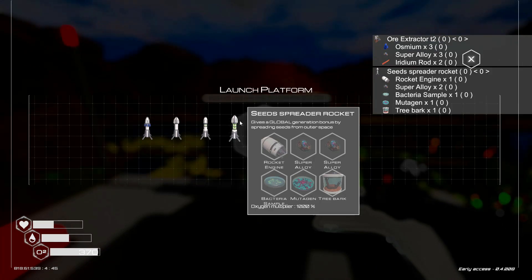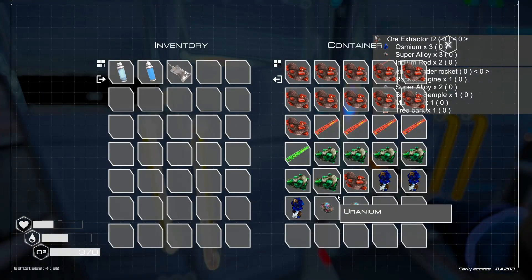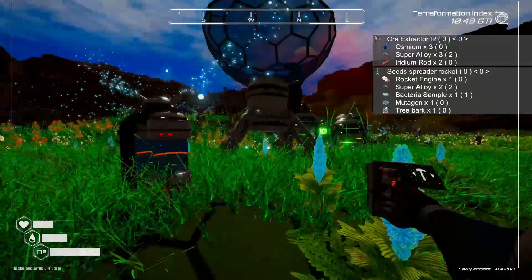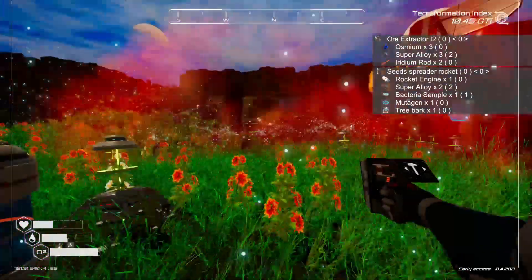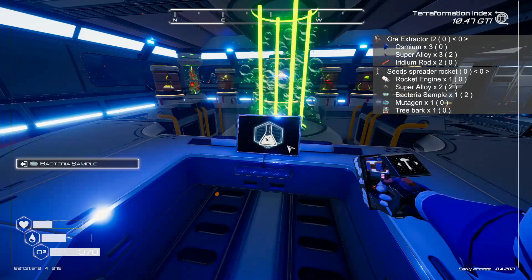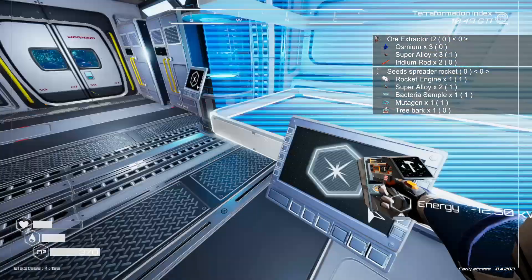Seed spreader rocket needs super alloy, but we made a couple just now — oh, it all went into storage. So those are the two we would need to send up a rocket, and then a bacteria sample, mutagen, and tree bark. Bacteria sample — we need two. We just need more water; that's easy. Another bacteria sample, and then a mutagen. Then we'll just need some tree bark and a rocket engine. Oh, that takes a super alloy to build the rocket engine too — so now we can't until we find another piece of aluminum.